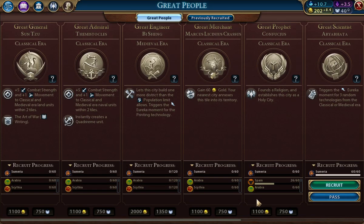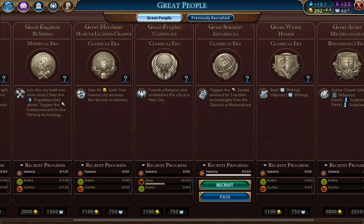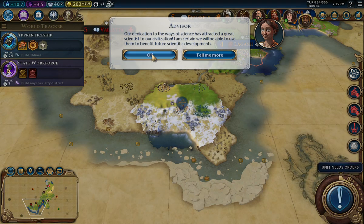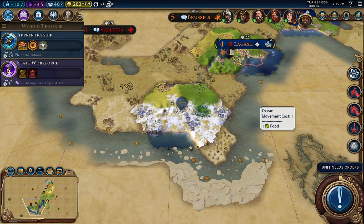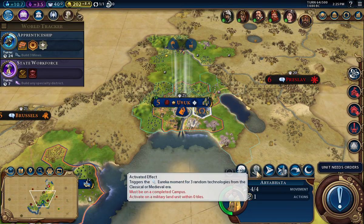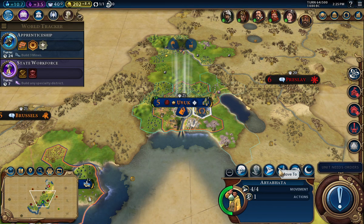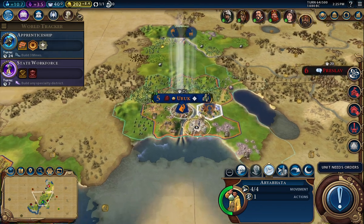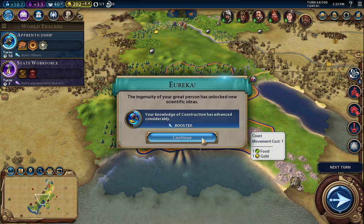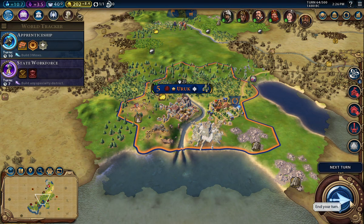Claiming a great person — a great scientist. The eureka moment for three random technologies — let's do it. I'm fine with that. I must be on a completed campus — activate. Okay, that's all good stuff. Very cool. Next turn.